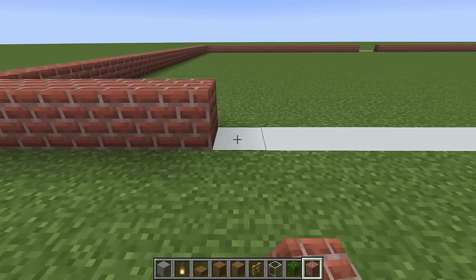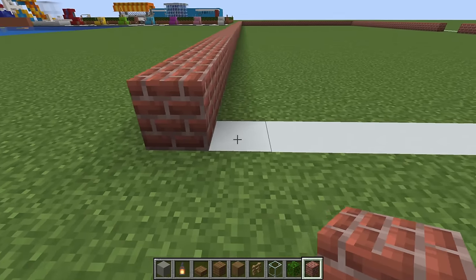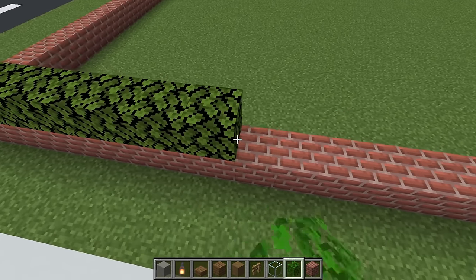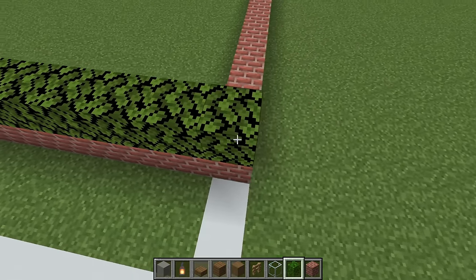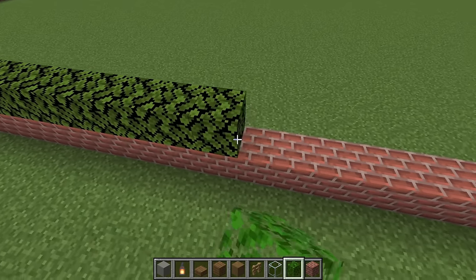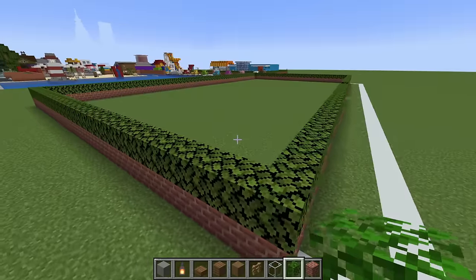Then all we simply have to do is extend all the way along the back of the grid and connect, eventually lining up to the very front of the grid. Like so. We also want to place two rows of oak leaves directly on top of our bricks. That is one layer of leaves.